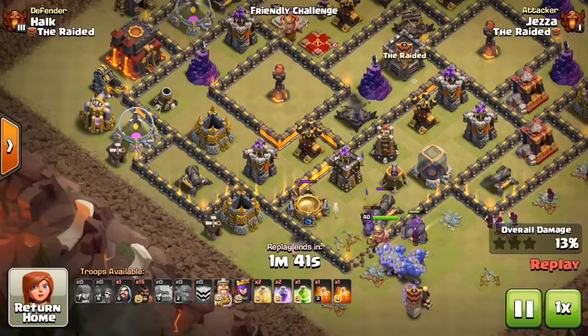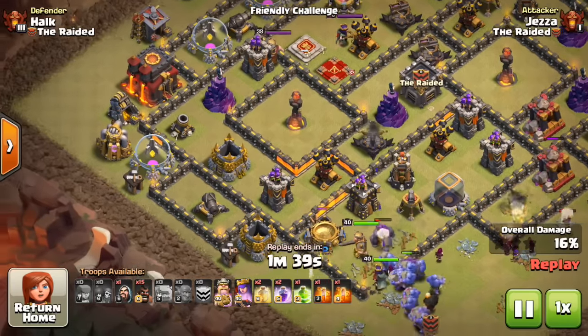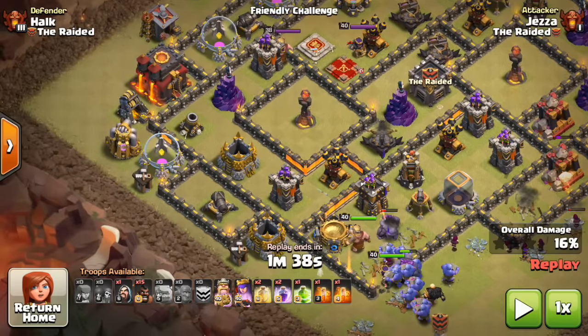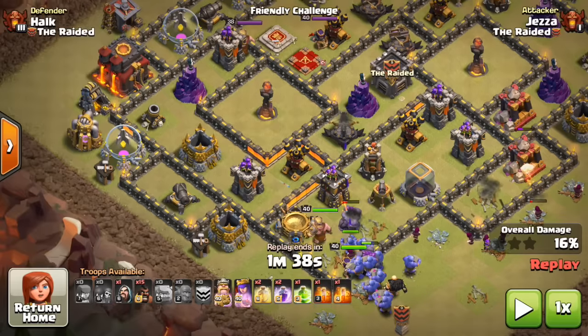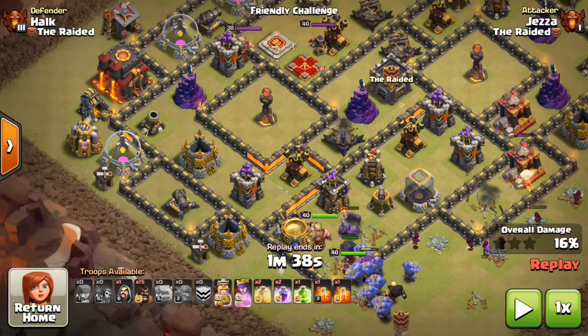There are a couple key things I want to point out. First of all, you need to make sure you get your funnel so that all of your troops funnel into whatever part of the base you want to enter through — that's really key. Also, I saw here you've got the infernos here and here.